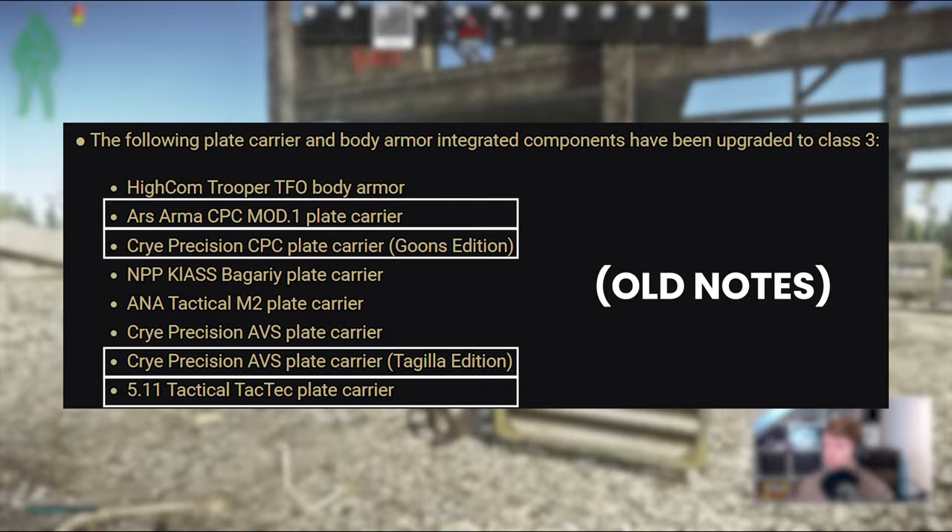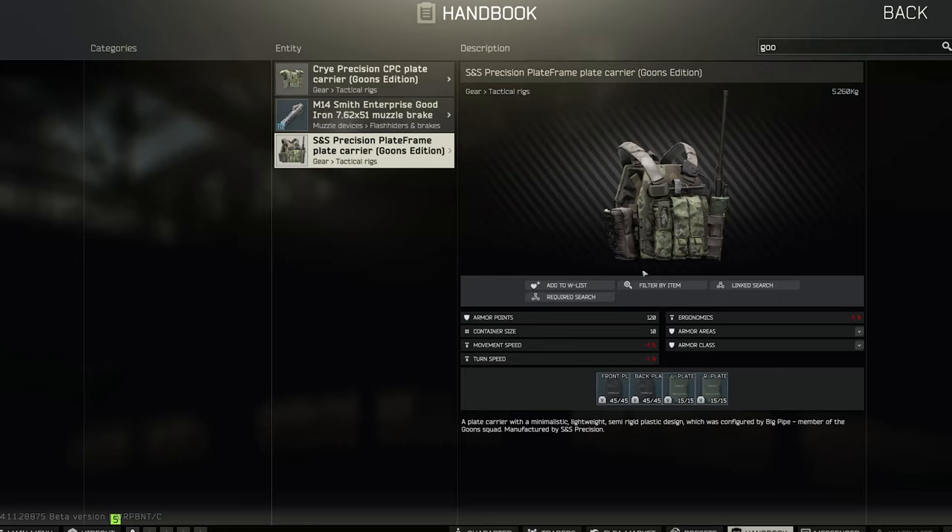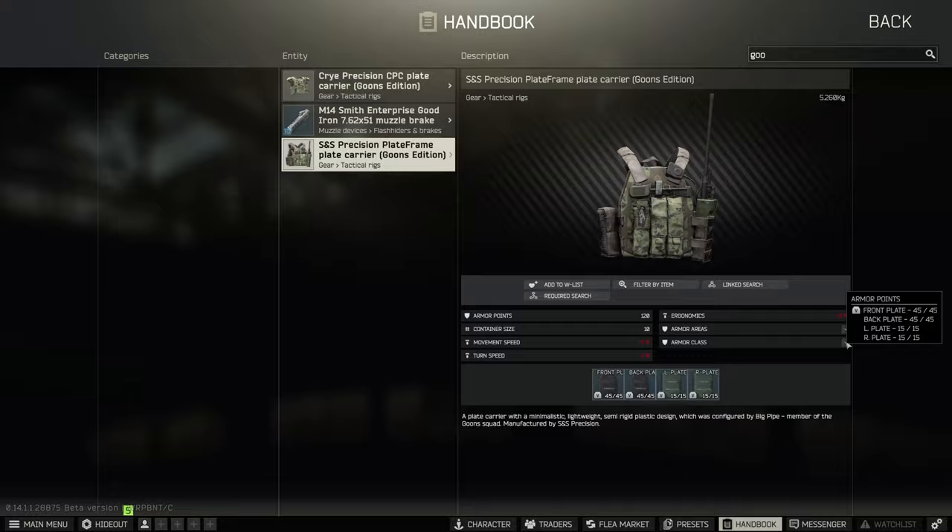One further change was to add side plate slots to the S&S Precision Plate Frame, which is the other goons armor worn by Big Pipe, but this is one that has no soft protection at all, so it's not one that I recommend wearing.